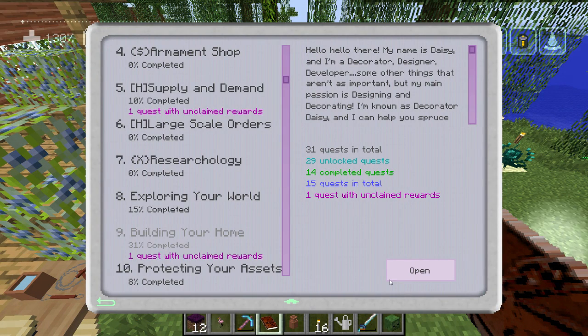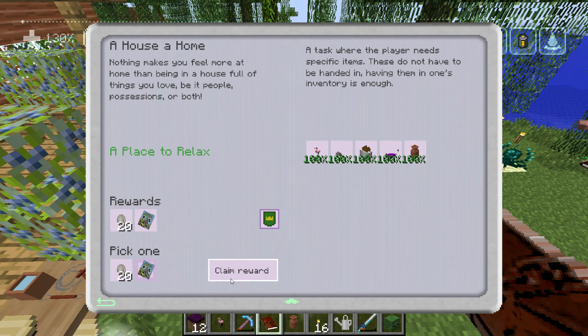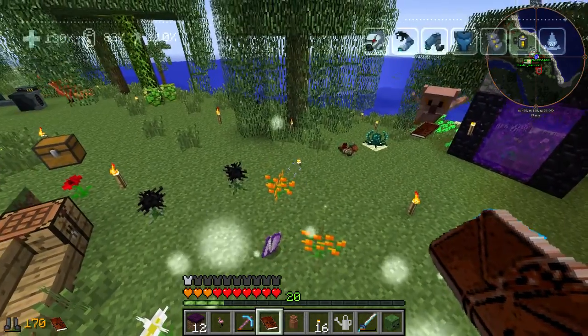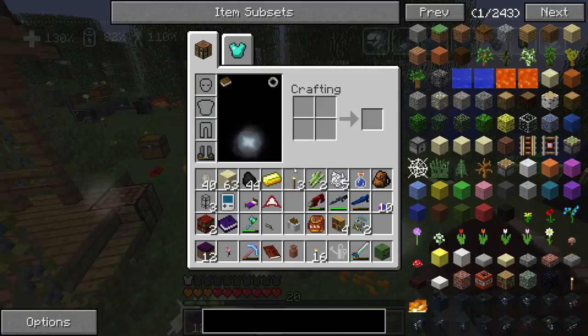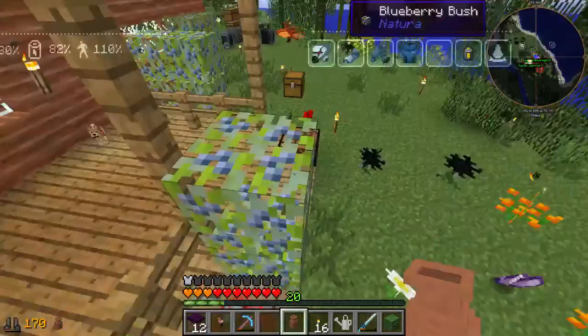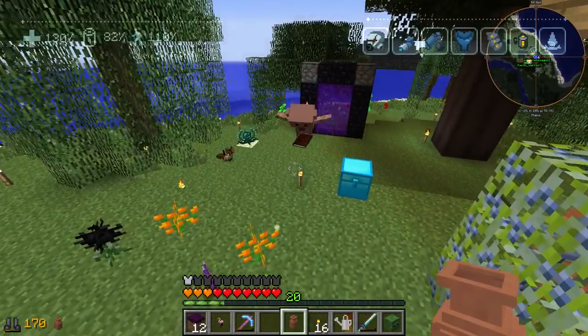I know, right. Wait, what one was that for? That was the safe. Oh, you didn't give me the safe. Done — I didn't, sorry. The very thing I need, the very name of the mission. Thank you. Can you give me the deco-craft stuff back? I can decorate my house with all this stuff.